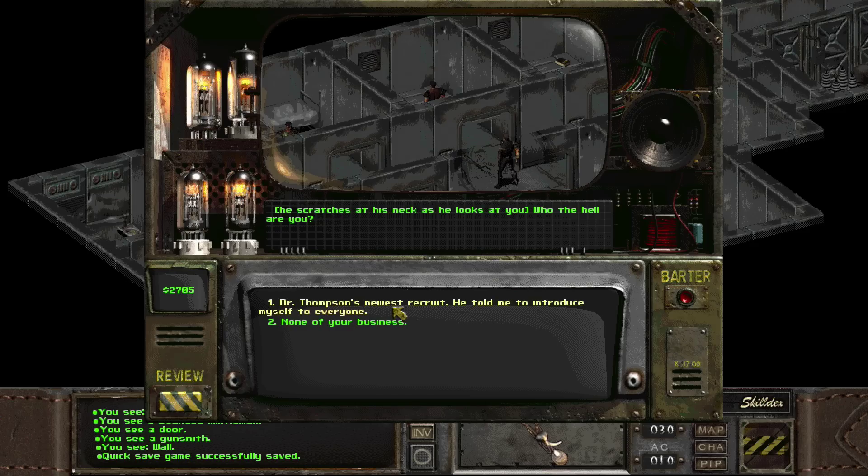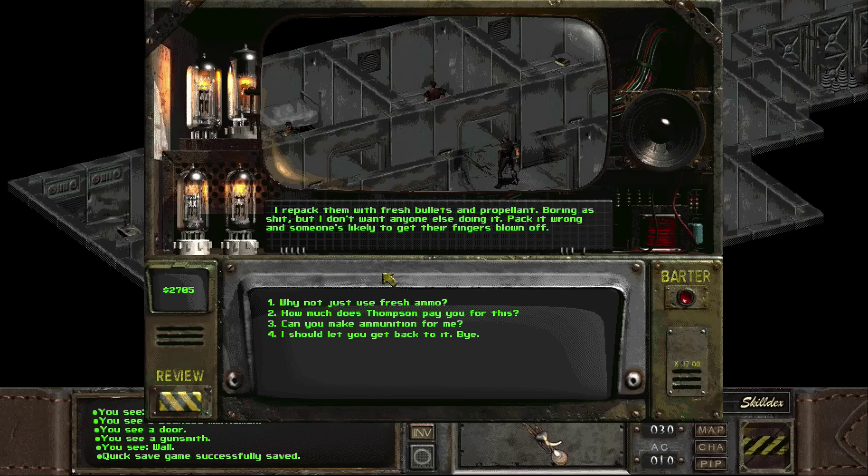"Mr. Thompson's newest recruit. He told me to introduce myself to everyone." "Did he?" He sounds skeptical. "Alright, recruit. So you have a lot of empty cartridges on that table. Why?" "I repack them with fresh bullets and propellant. Boring as shit, but I don't want anyone else doing it. Pack it wrong and someone's likely to get their fingers blown off."